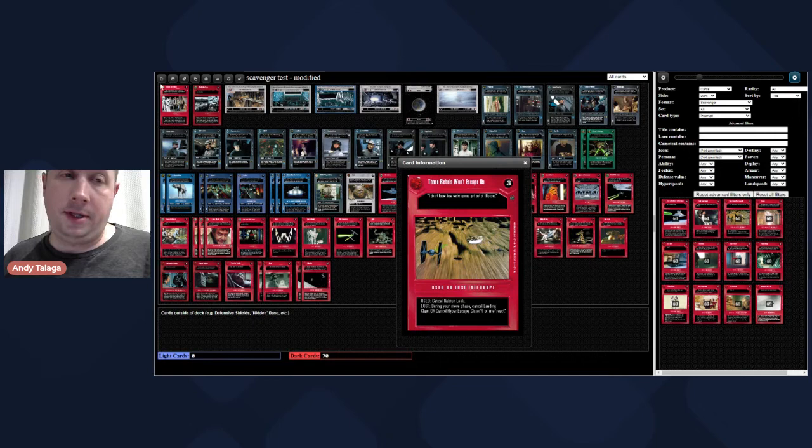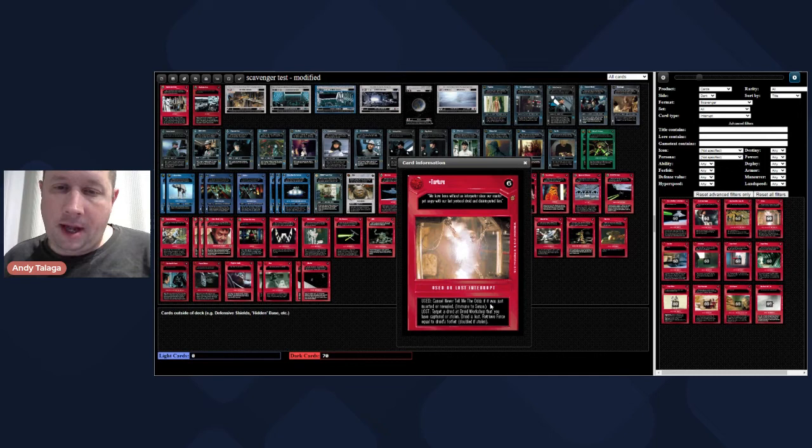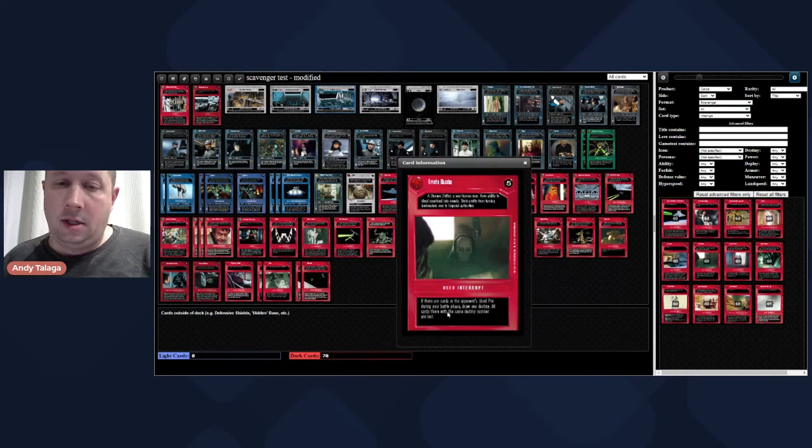These Rebels Won't Escape Us is a good card - cancels Neighboring Leads, but we have Imperial Arrest Order for that. During a move phase, cancel Landing Claw - that card's a pain. Cancel Hyper Escape or close one react. We have Nemet and Arnett to work against reacts on the ground. Torture - cancel Never Tell Me the Odds. Destiny six used interrupt - very good, but not better than You Cannot Hide Forever which is going to straight up cancel Never Tell Me the Odds, so we don't really need to revisit Torture.